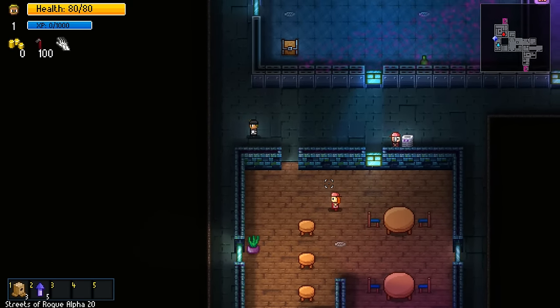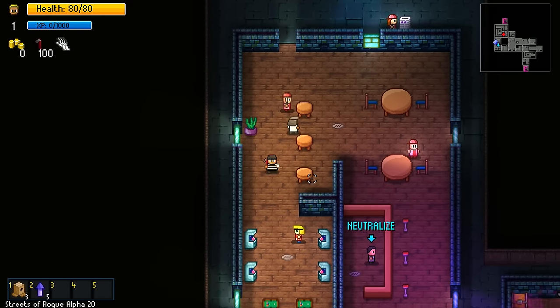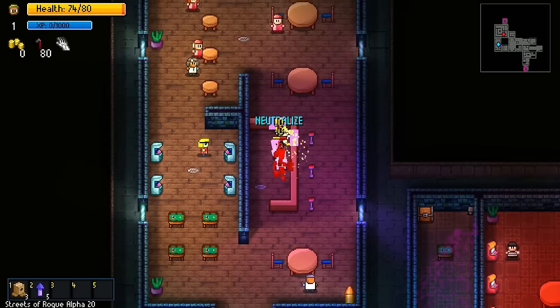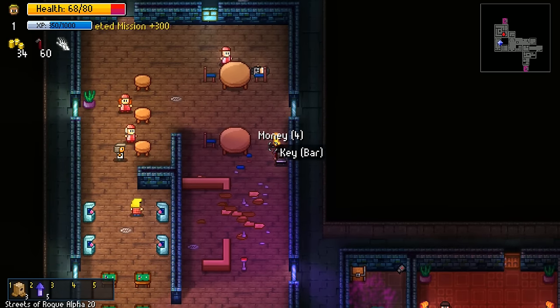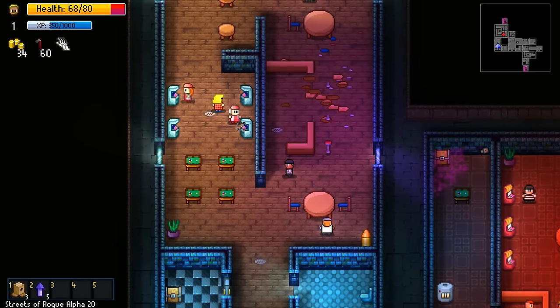Oh, these are gangsters - blood, apparently. Let's just rush in. That guy is a little bit tougher, but there we go, he's down. And we got a key to the bar. Where can we use that? Arcade game.